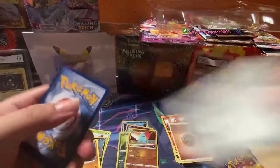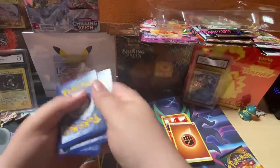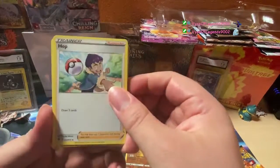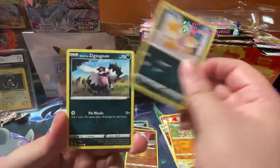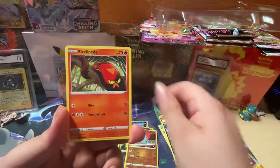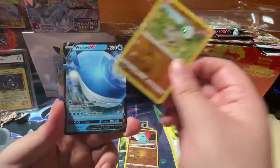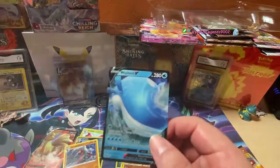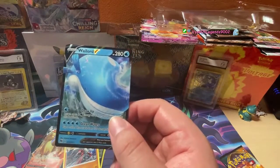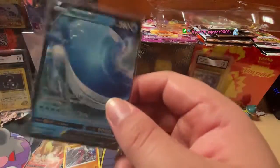Smart of me, I covered the code card right away. Let's go — Hop! Hop diggity, come on. Rocky, Scraggy keeping their pants up, Zigzagoon, Sizzlipede, Pokeball. And a Wailord V — I think we pulled this one a long time ago when we were pulling Champion's Path like crazy. Wailord V, nice!